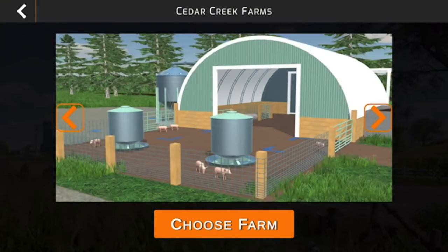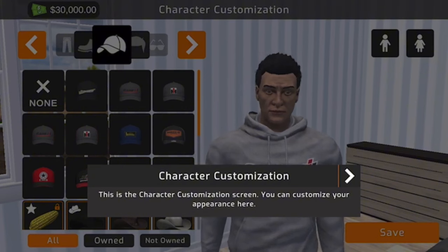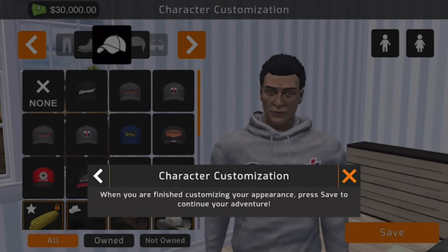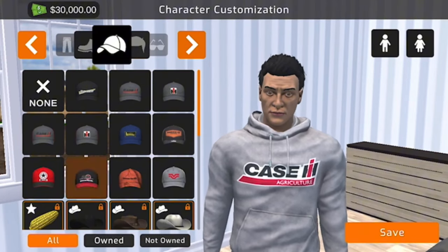We choose the farm and it loads up our saved game. The first thing you get is character customization. You can customize your appearance here, and when you're finished press Save to continue your adventure. Some items are locked and some are DLC items.